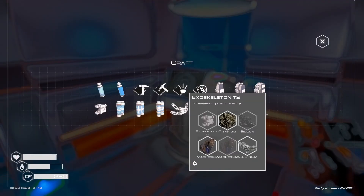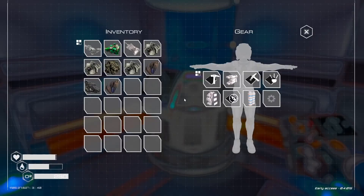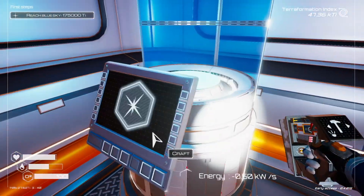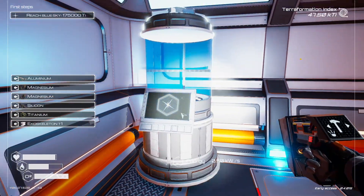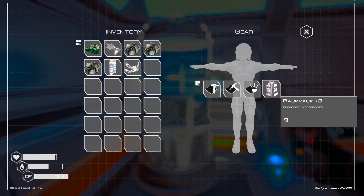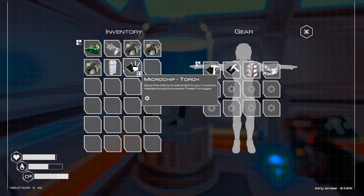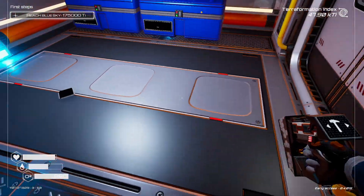With the aluminum I need silicone and magnesium. Let me take off my exoskeleton, which is going to do a lot of damage, and make it T2. Sounds awesome. Then we're gonna wear the T2 exoskeleton and put this stuff on — that's insane.